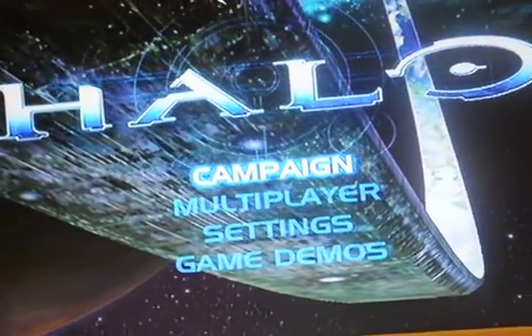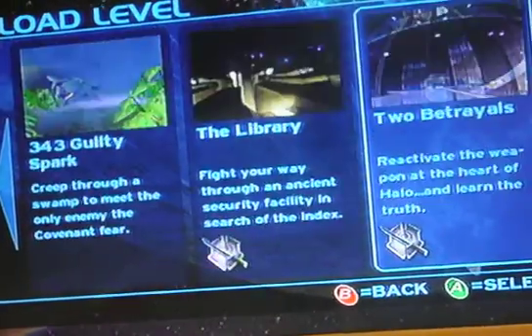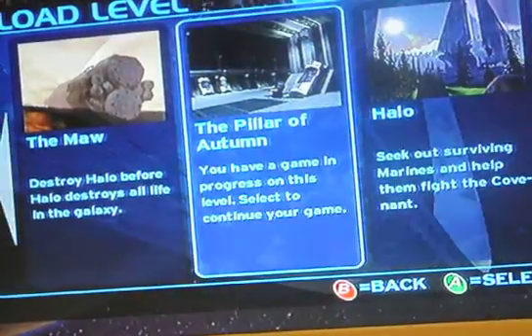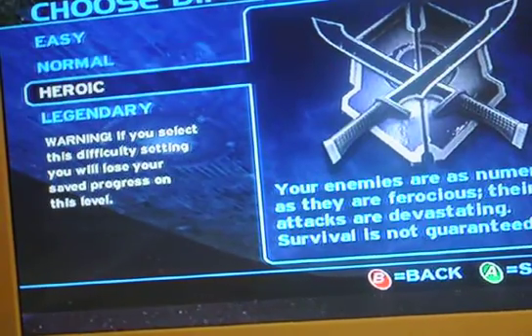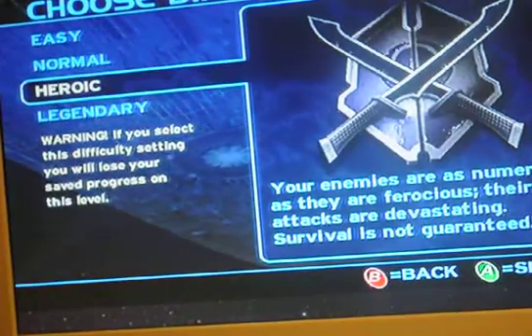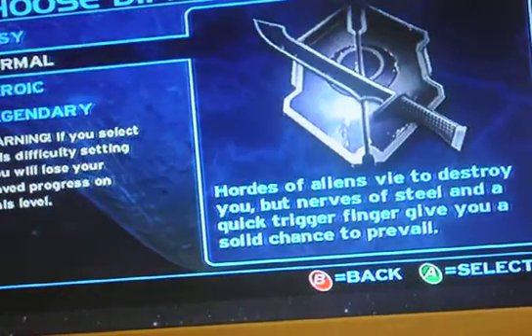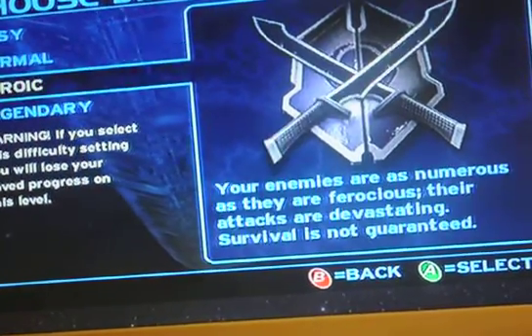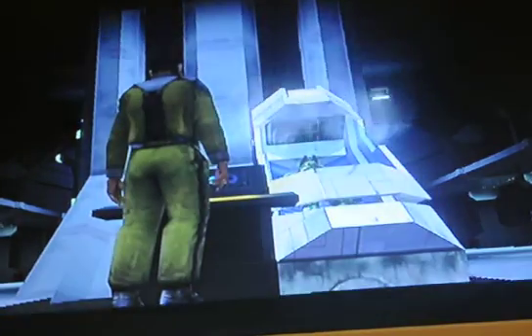Hit A on your controller to skip the intro. Now head down to Campaign and pick any profile. I'm going to do the Pillar of Autumn. You're going to want to select Heroic or Legendary just because you can skip the intro. You'll just need Heroic because you're only going to be playing through a very small part of this level.